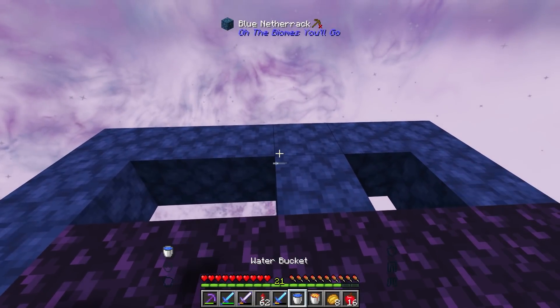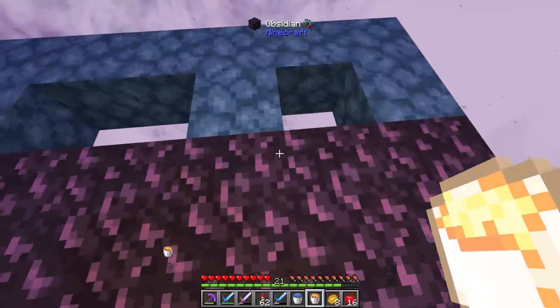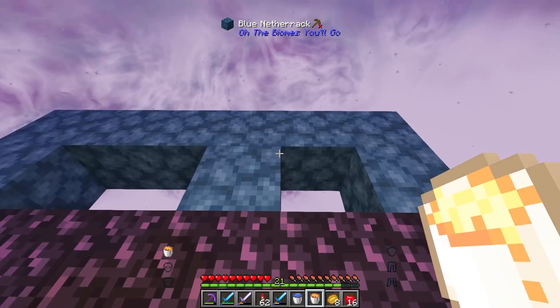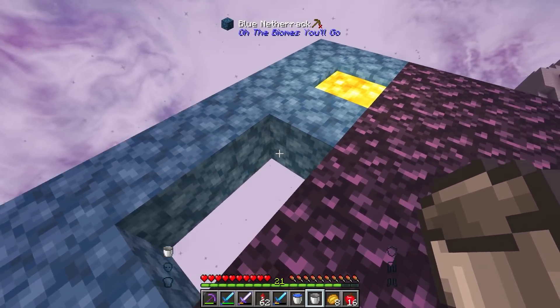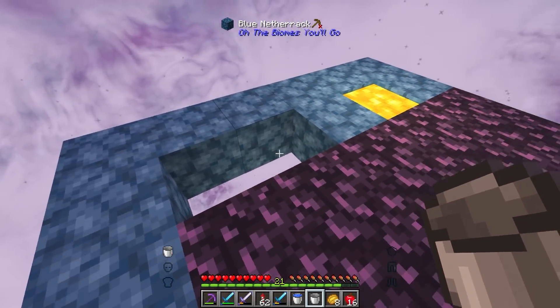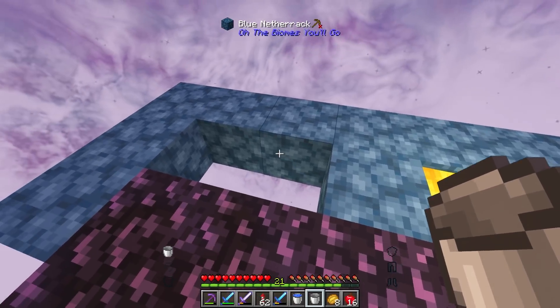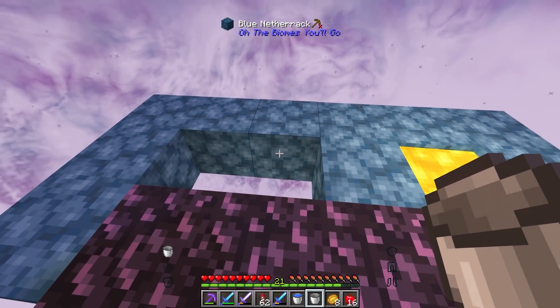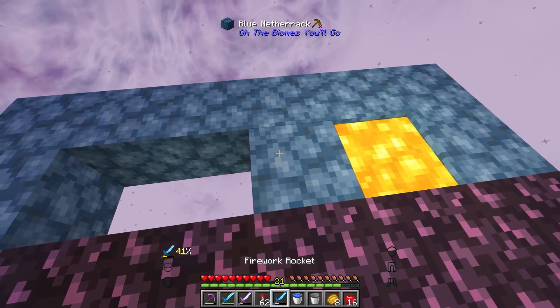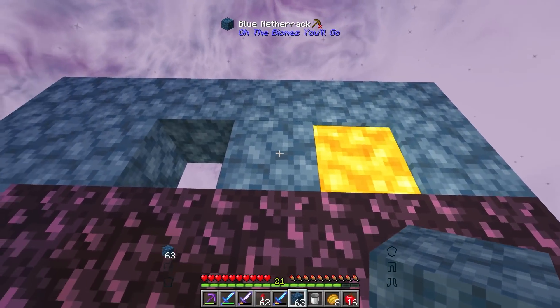So here we are in the End. I want to show you this because I think it's really important. I need to get a bridge that goes all the way down. If we're going to be building this farm, I want to be as close to Y-level zero as possible. The best way to do that is to drop some lava down like so, and we need this lava to go all the way down. Once we get the lava down, I can then place water right here and that should flow and work out — at least that's the plan.